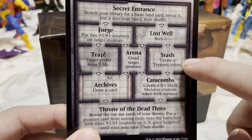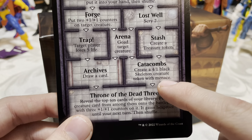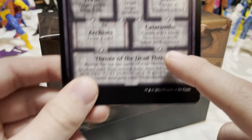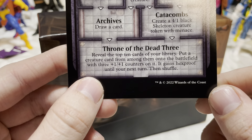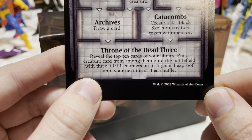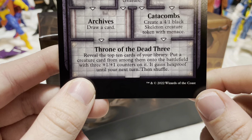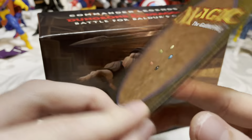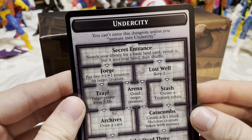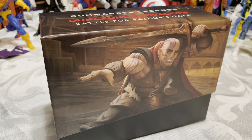Goad target creature makes a creature attack you. Other rooms include: create a treasure token, draw a card, create a 4/1 black skeleton creature token with menace. The Throne of the Dead lets you reveal the top ten cards of your library, put a creature card from among them onto the battlefield with three +1/+1 counters, and it gains hexproof until your next turn. So yeah, we got the Under City — can't call it a dungeon.